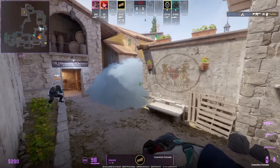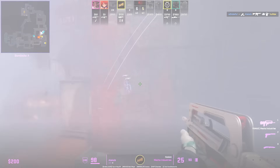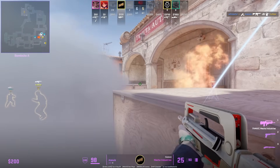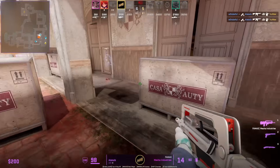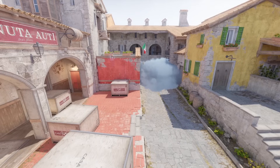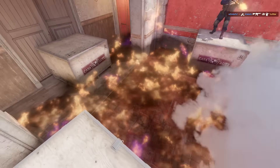Alexei B first throws a smoke that allows him to entry into site, giving cover, then he follows up with a back site Molotov and flash to push through. The smoke blocks off vision from any Ts towards Pit, and the Molotov takes care of anyone towards the back site, even covering a corner on top of the box.